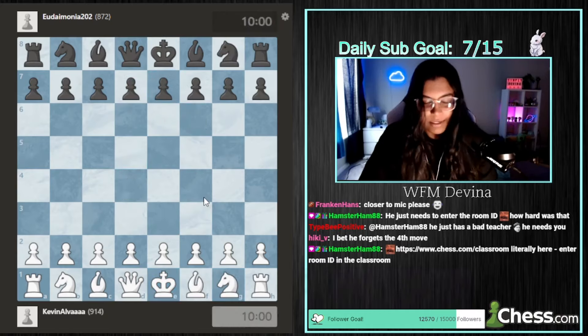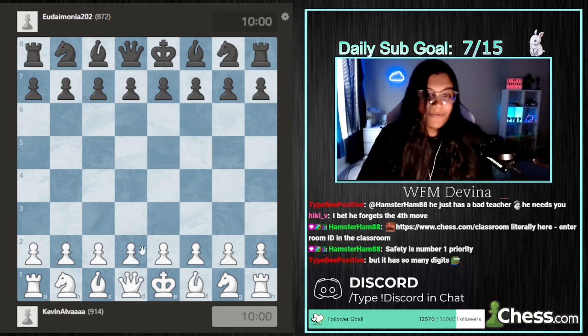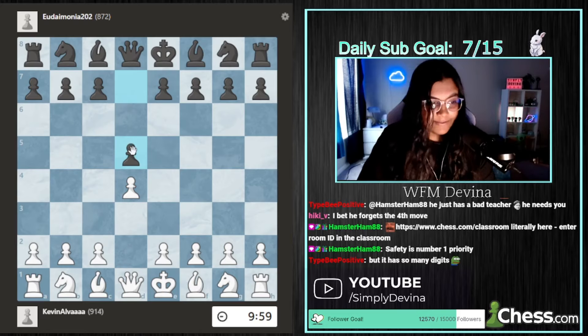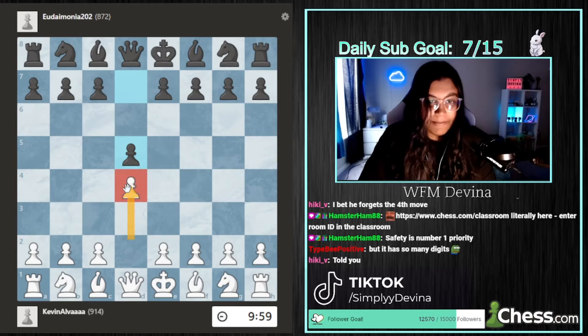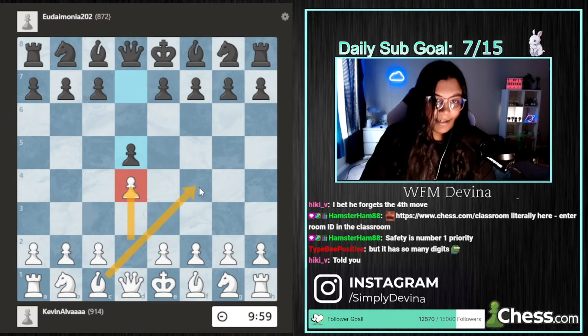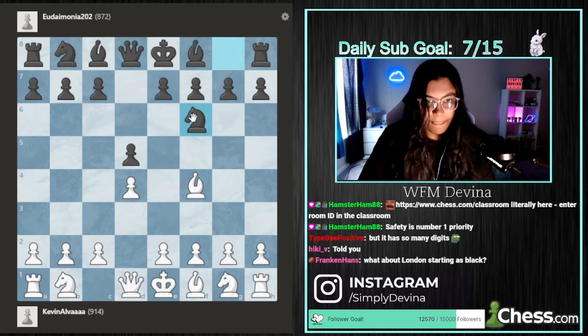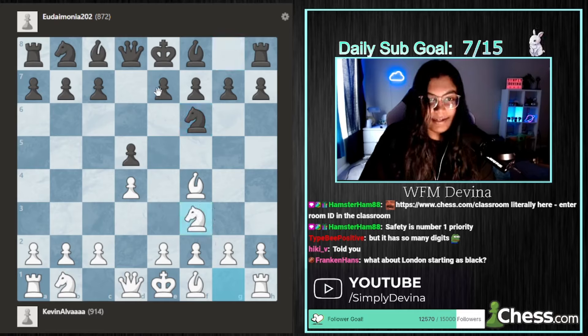Let's go back and work on those first moves so you can get the outline of the setup. First move, queen's pawn goes forward to D4. Now after they move, what's the second move? Knight to F4? No, F3, sorry. Well, the move I said first was bishop to F4. You can think of it as: the minute the pawn comes out, it opens up the diagonal for the bishop, so the bishop follows next. So: bishop to F4, they bring their knight out to develop, and then it's knight to F3.